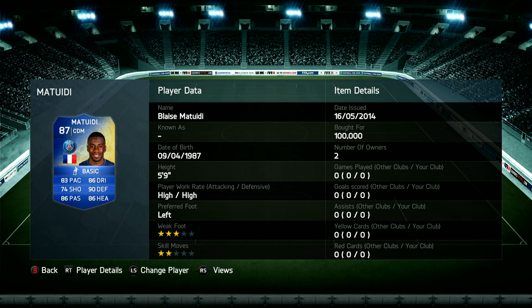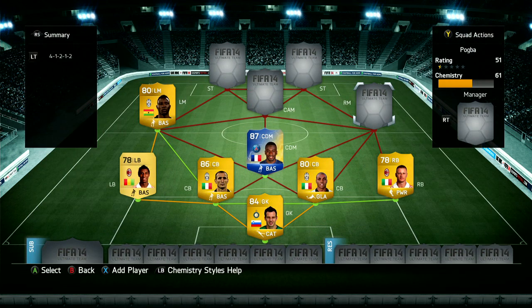We've got Matuidi at 100,000 coins. I thought he'd be a lot more than that — like maybe 200, 250 — but he's ridiculous. He is so good: 90 defending, 86 heading. It would be amazing if he was taller, but you can't have everything.